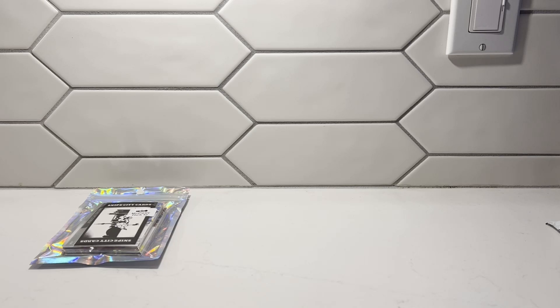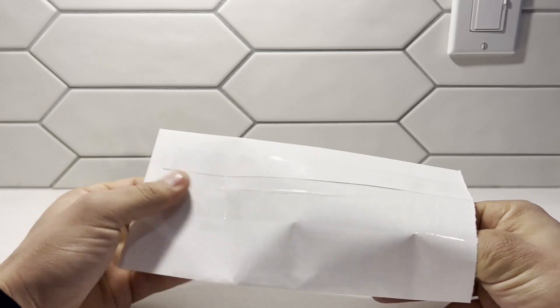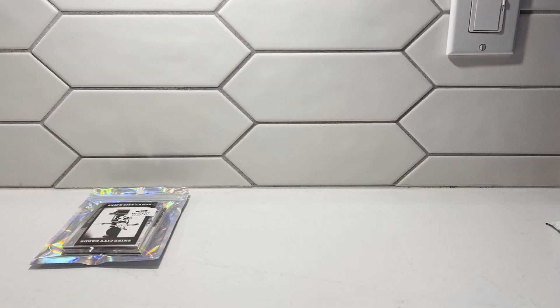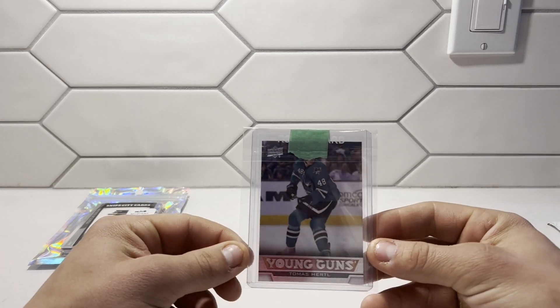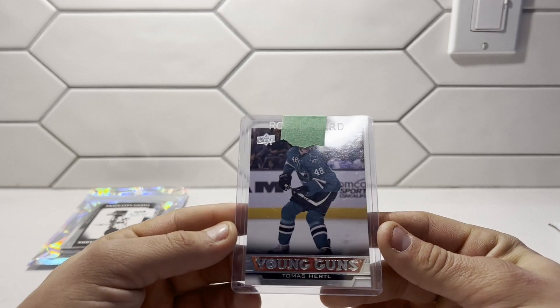The next package I'm going to open is an envelope from Covec. Let's see what we got here — she's taped in there, give me one sec. Okay, so this is a nice card, this is one I've wanted for a little while. We have the 2013-14 Young Guns of Atomish Erdl. I'll take it out of the sleeve so you can get a good look at it. That's a nice card.